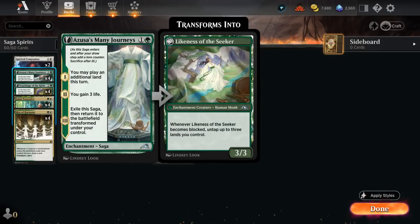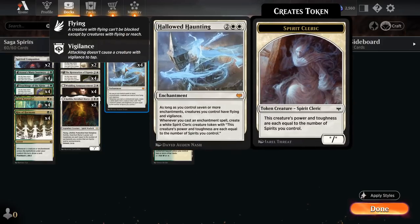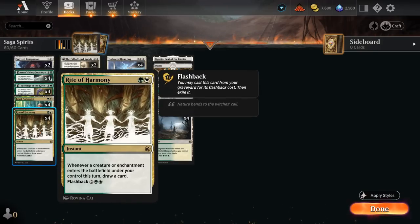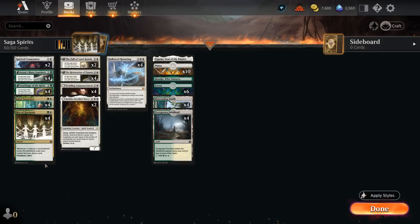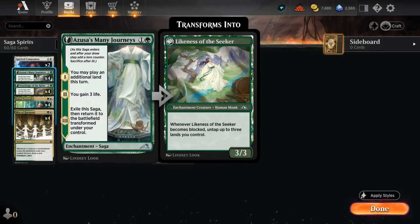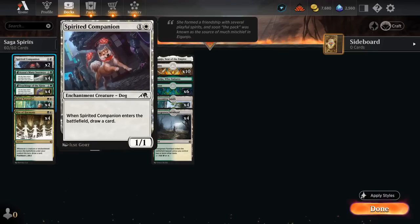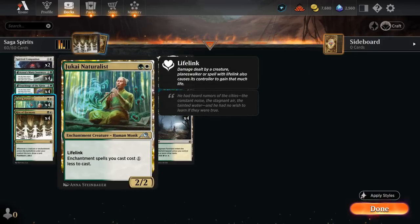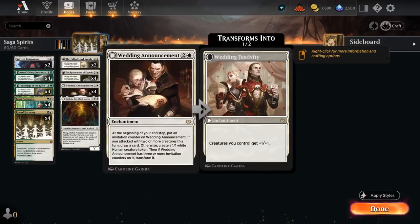We also have four copies of Azusa's Many Journeys, letting us play an additional land this turn — another way to set up a turn-three Hallowed Haunting and ramp for a more effective Rite of Harmony. We're playing 26 lands total to make sure Many Journeys is effective, and it eventually transforms into a 3/3 after gaining some life, which can also untap some of our lands to combo with Rite. And then two copies of Spirited Companion: still excellent here as it draws when it enters, and can easily be played alongside Naturalist for just one mana.